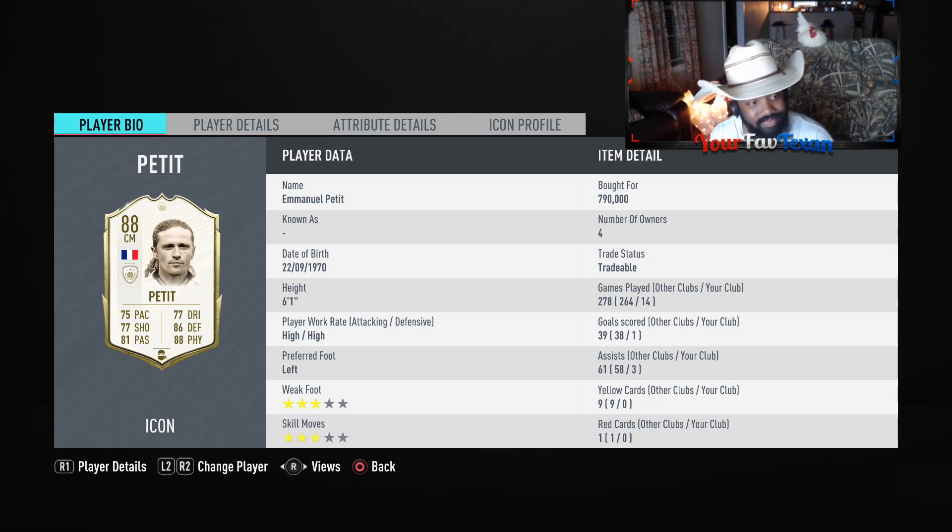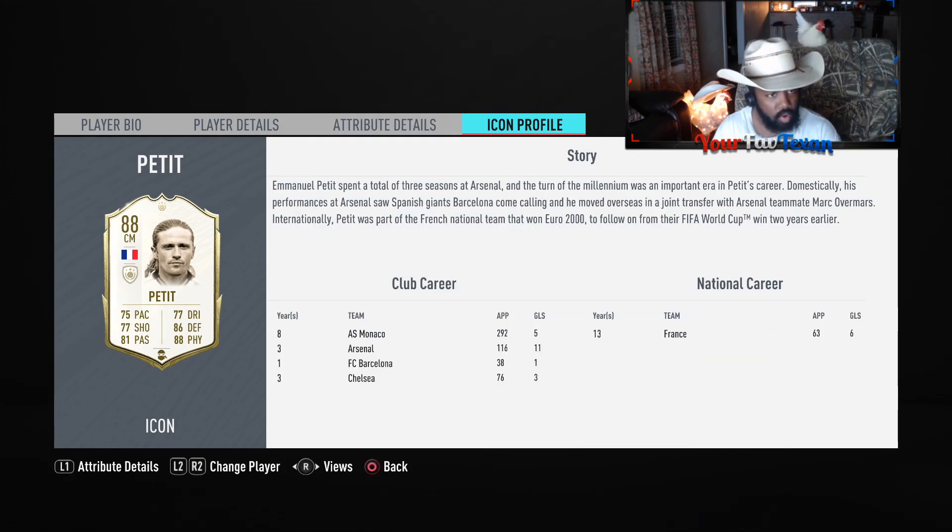What a player this guy was. And when you look at his card on paper, base card stats, you're like, this guy should be a pretty nasty CDM. Emmanuel Petit spent a total of three seasons at Arsenal, and the turn of the millennium was an important era in Petit's career. His performances at Arsenal saw Spanish giants Barcelona come calling, and he moved overseas in a joint transfer with Arsenal teammate Mark Overmars. Internationally, Petit was part of the French national team that won Euro 2000, following their FIFA World Cup win two years earlier.